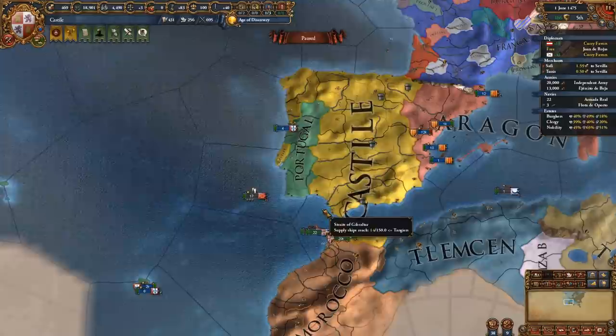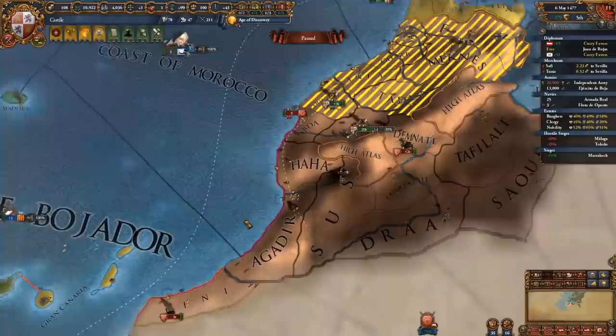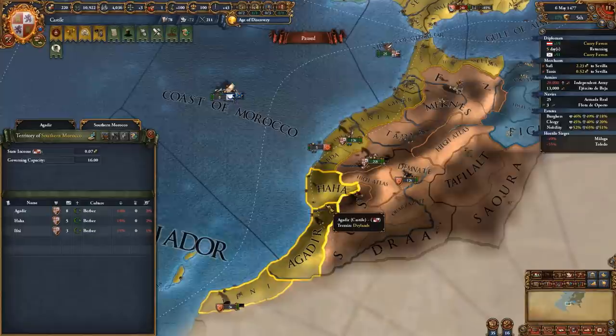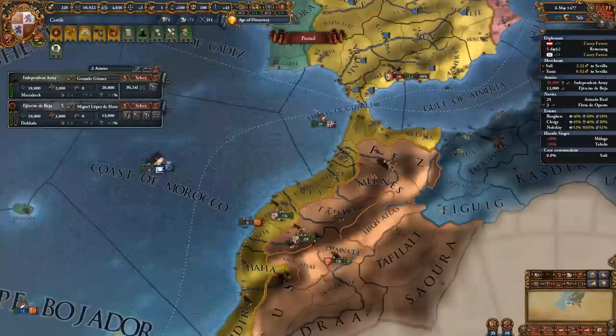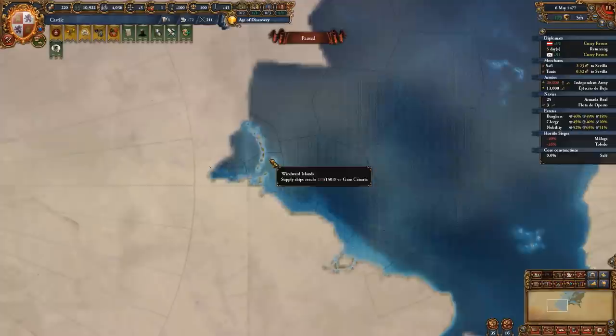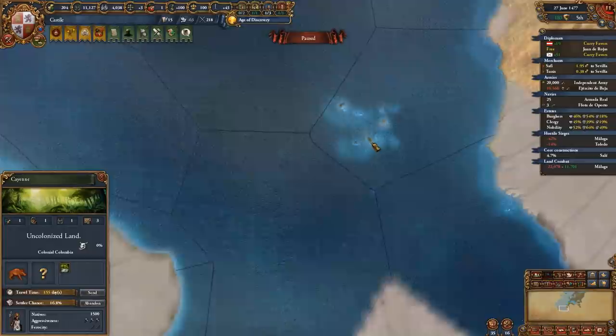Whilst we're waiting for exploration, we're going to be attacking Morocco to take our rightful territory and bully the minor nations. In this war against the Moroccans, I recommend you take their entire coastline — you shouldn't be worried about coalitions since you have a massive army. Always consolidate before you core up new lands to make it cheaper. Our troops have almost discovered the new world — just need to send our ships into the Caribbean coastline to give our colonists land to colonize. Find a piece of land that's easy to colonize, likely an island first.